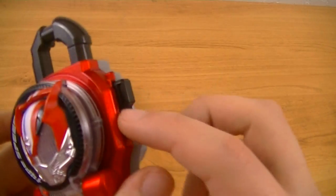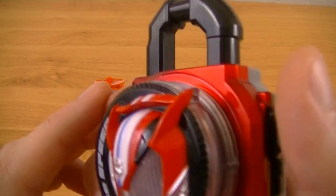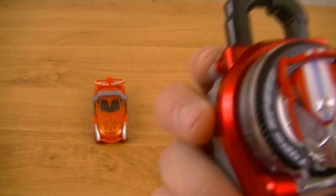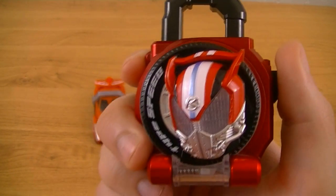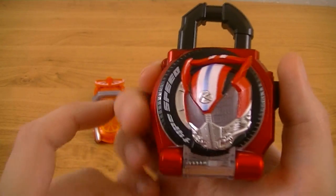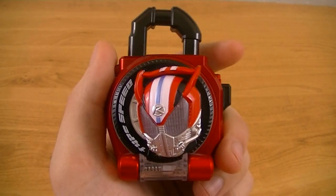To start, this has a metallic paint front and silver back, like regular Legend Rider Lockseeds. The front color is a metallic red paint, though it's a little bit deeper than the one used for the Wizard Lockseed. The front face is where things change up — while it's similar to other Legend Rider Lockseeds...